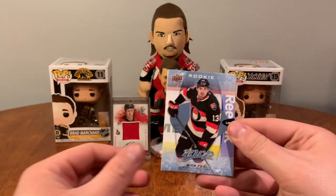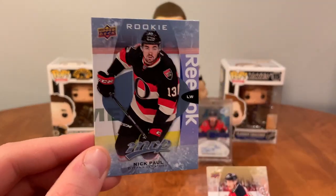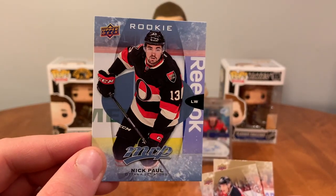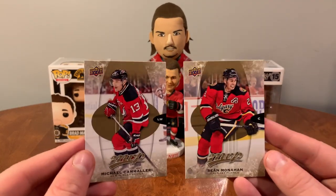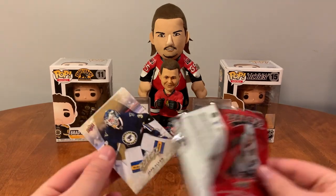Nice — Marchand. We've got two more of these and then we'll move on to something else. Mike Fisher, Victor Rask rookie, Nick Paul. These are my favorite Sens jerseys, I love them, I've got a few myself, they're beautiful. Camilleri, Monahan. Here's the last pack of 16-17 MVP.